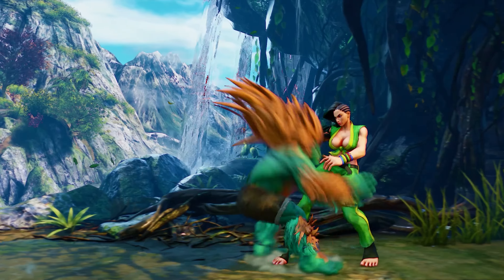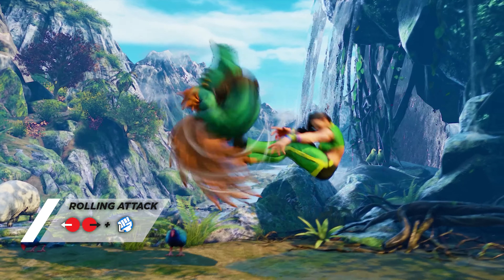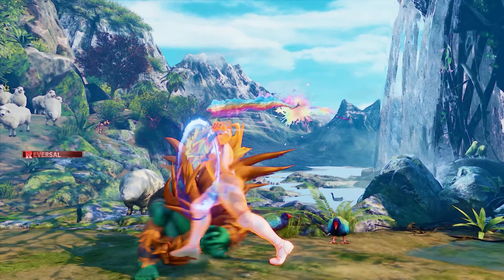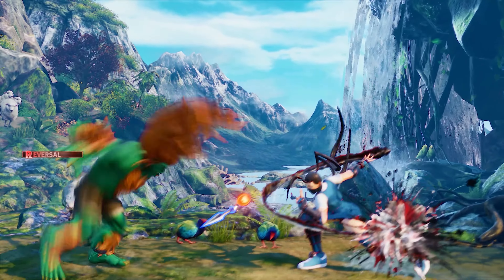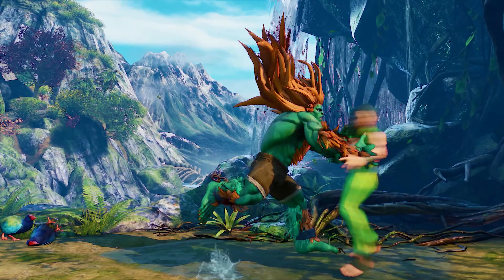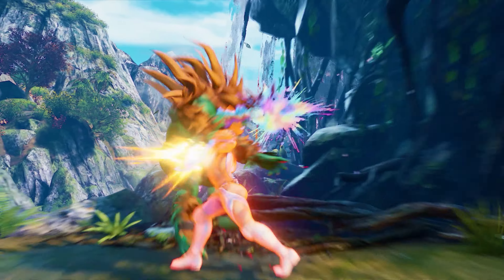One of the most annoyingly good specials in Street Fighter V is Blanka's light rolling attack. This can be viewed as a poking tool in the form of a special, which is also great as a knowledge check. Multiple characters struggle to punish this move on block, which works to Blanka's advantage. Blanka can also throw off opponents by spacing the rolling attack so that he lands just in front of them, then start an offensive. But if the opponent is ready to stop it, then Blanka will have to rethink his approach.